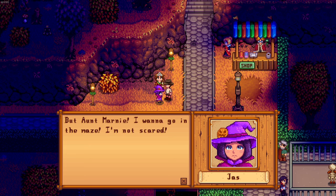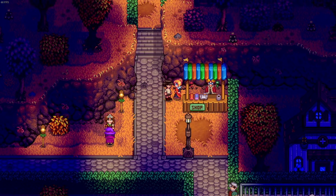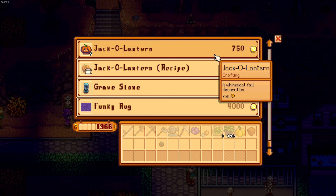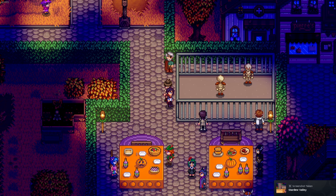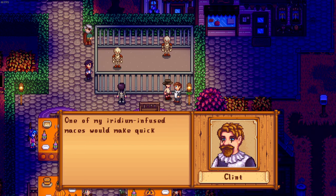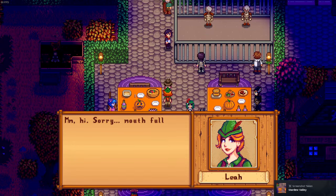Basically the Spirit's Eve festival is like Halloween in Stardew Valley. We've successfully completed the maze! Jaz is so adorable — 'I had a productive fall.' We have Haley here — she looks sad because she's scared. Sam or Alex was busy checking out the chest. We have a shop from Pierre — unfortunately we don't have that much gold for the rare scarecrow. Maybe we can save up for next year. Let's say hi to Sebastian — he's a vampire! And Shane is a skeleton.